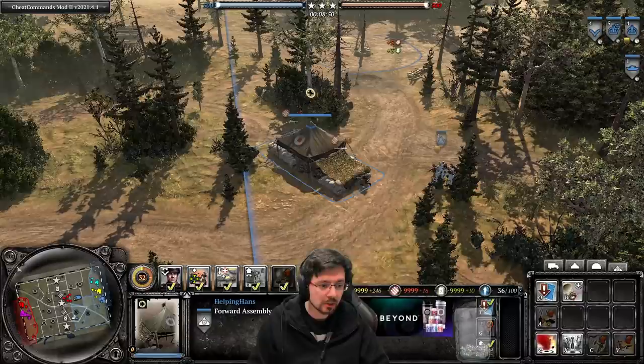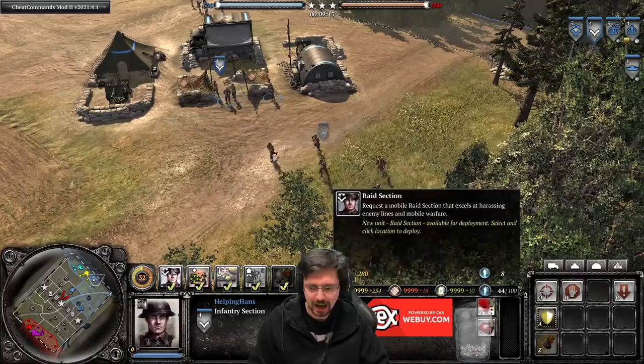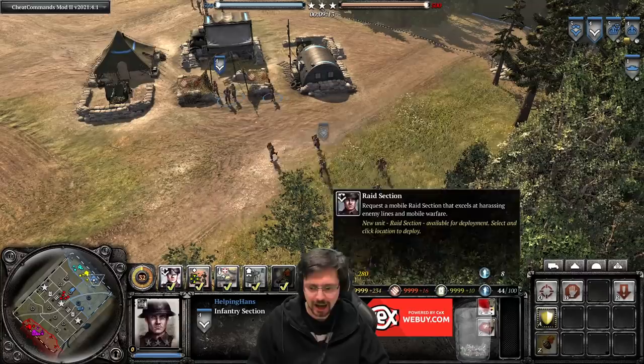Also with the commander tactical support regiment, we now have access to a brand new unit: the raid section. The raid section is a five-man squad — an infantry section of Tommies that has been trained. They can come right at the start of a match from the get-go. They cost 280 manpower and a population cap, so 10 manpower more expensive than your four-man infantry squad.